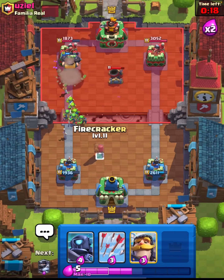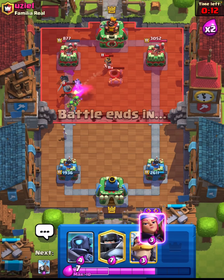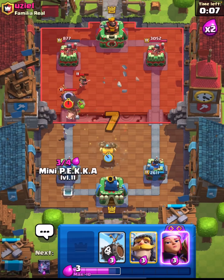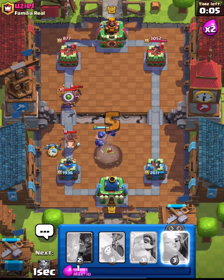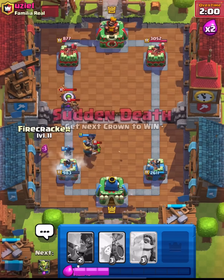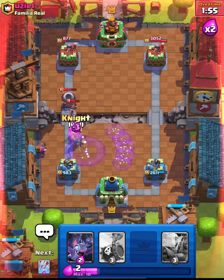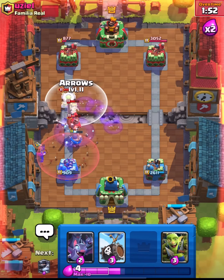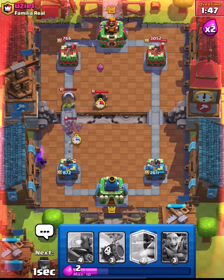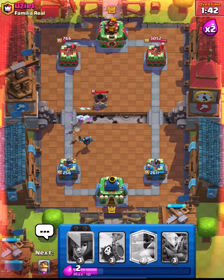Going for the Arrows — we get some nice damage off there. Going Mega Knight and then Mini Pekka as well. Okay this isn't bad, it's not great but it's not bad. We're in a bit of an awkward situation — we need to get this down ASAP because this is causing us some issues. He gets another hit off — that's annoying — and we choke the win.